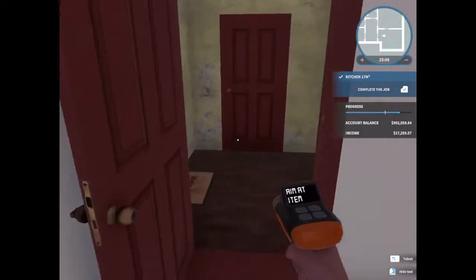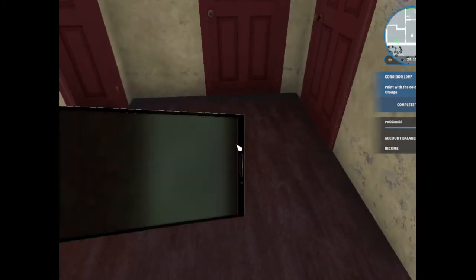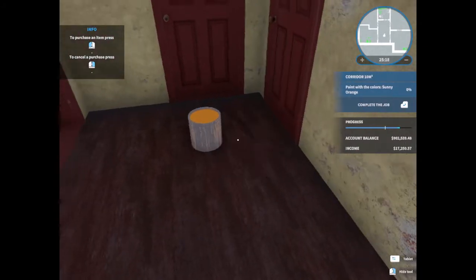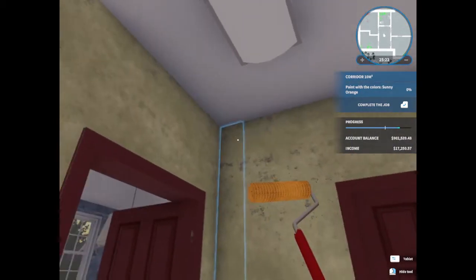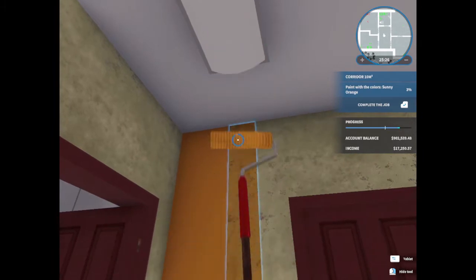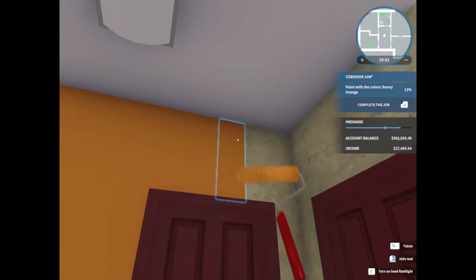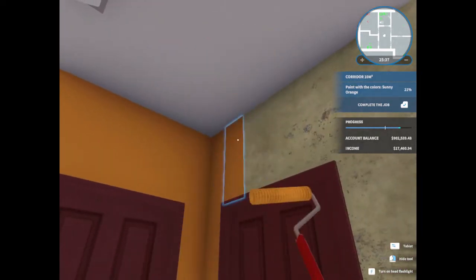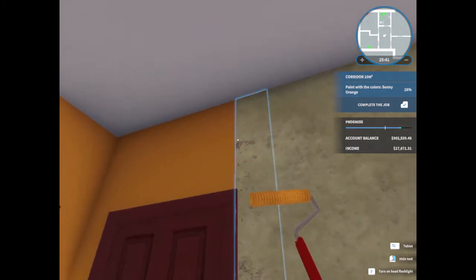All right, so the kitchen is done. The only thing we have left is this room here. Paint with orange. There we go. Okay. And then we will be done. I think I went over on the other one. You know what, I may even start another project — why not? I had five in there. Oh my god, this is so bright. So, so bright. This is definitely not my color. I do not like this color.